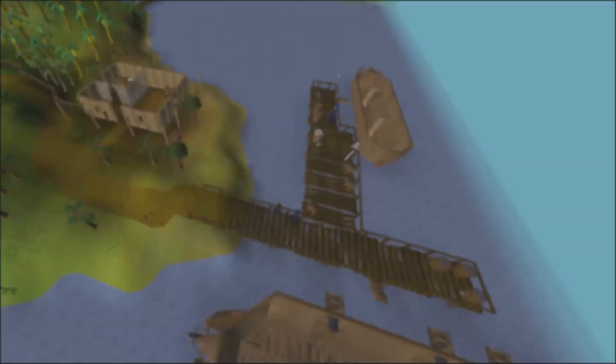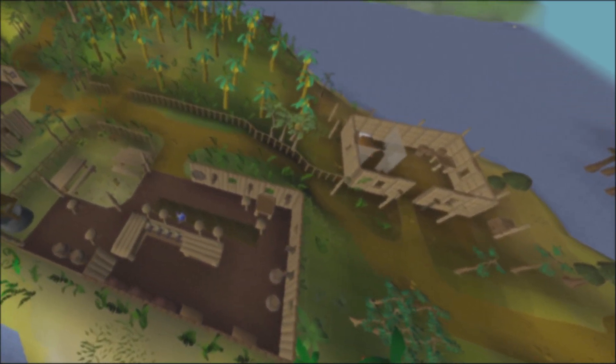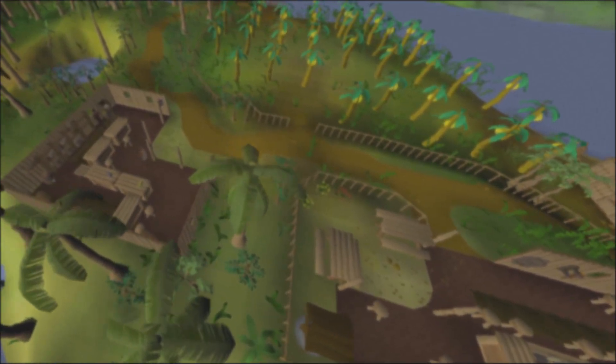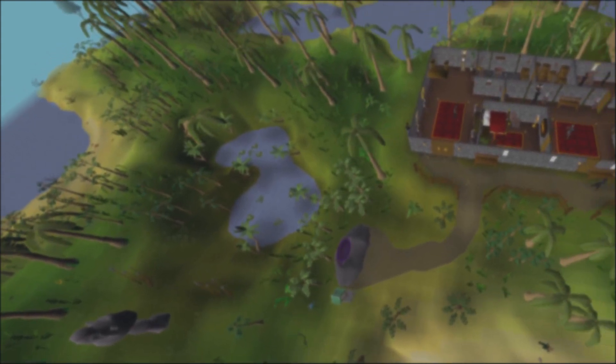Karamja Tileman. One tile per 1000 XP, with an ultimate goal of completing the elite Karamja journal. This mission is going to take planning, require adapting to difficult situations, and require a lot of patience. This is Coffee Cake, and this is my Tileman story.